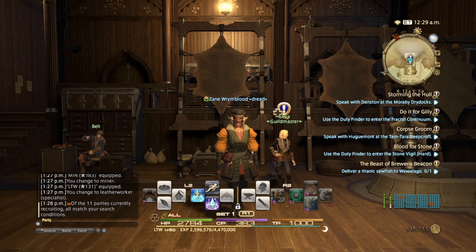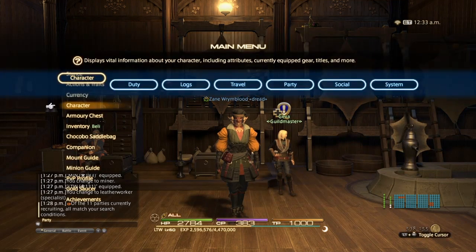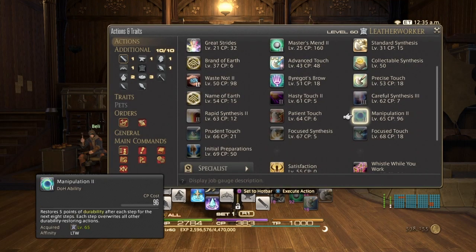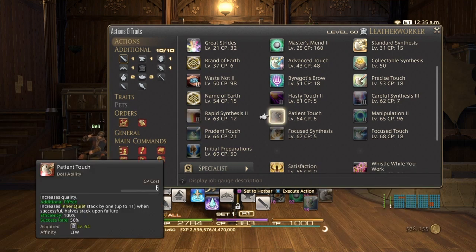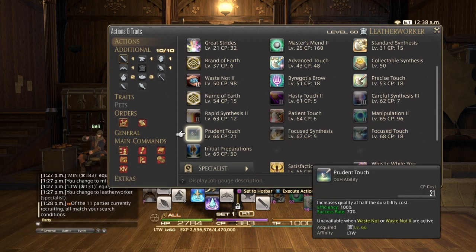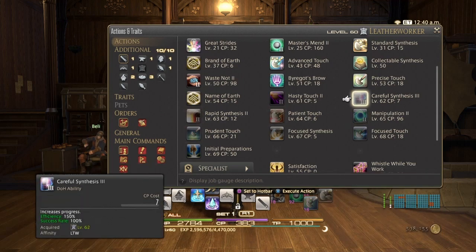Other than that, you don't really have any other options to work with. The rotation I showed you in my last Heavensward video is still relevant until you start getting your new Stormblood abilities. That old rotation should suffice for now. Crafting becomes so much easier especially at level 66, because the new abilities are incredibly powerful.